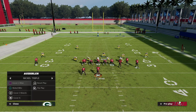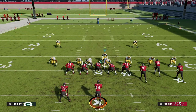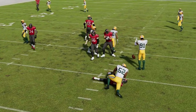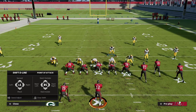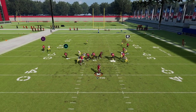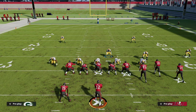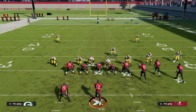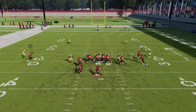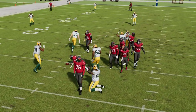We can also audible to Nickel Blitz and set it up exactly the same way. Notice that I'm in man coverage on the running back — so if he goes on a route, I need to get out and cover him. But watch how fast the blitz comes in: we still get that double edge pressure, which is really valuable. It looks basically the same as our zone coverage, but we're still getting pressure whether they block their tight end or running back. They're going to have to block both, and even then it doesn't always pick up the blitz.